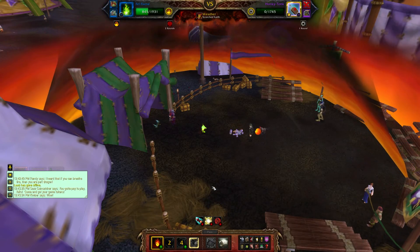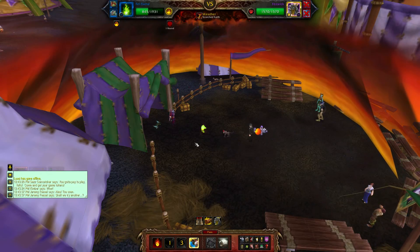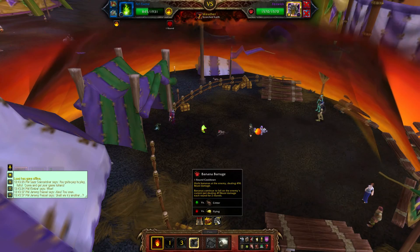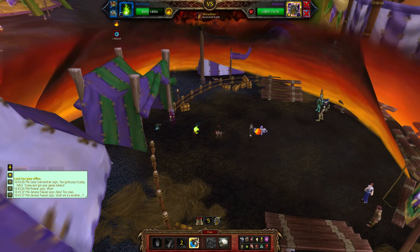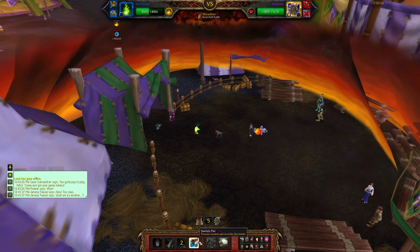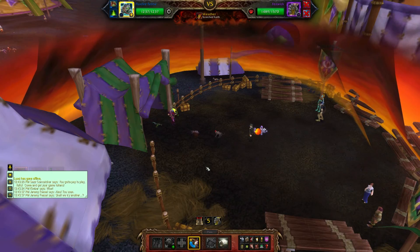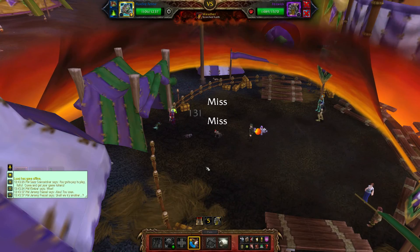He is now finished off and we still have tons of HP left. We use another burn attack because he will use his stun attack next, and stun attacks suck. Now we are going to bring out our Feline Familiar — everybody knows how good the Feline Familiar is, and if you don't, go get yourself one.